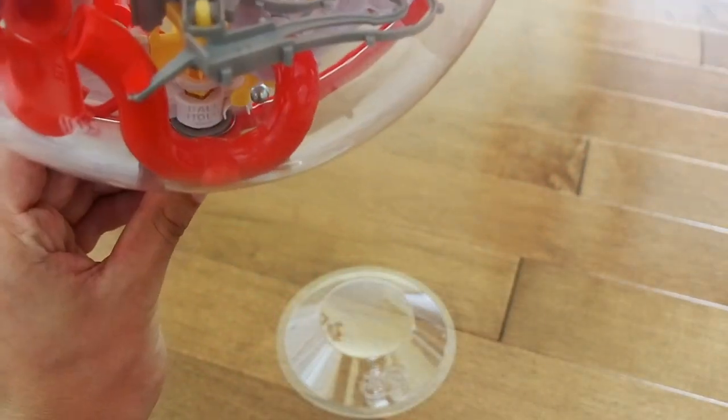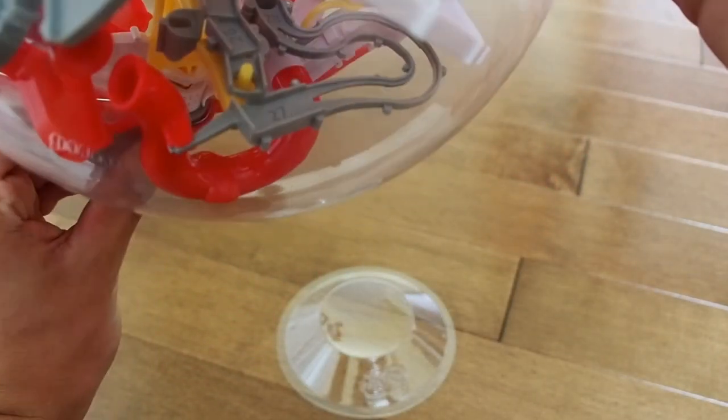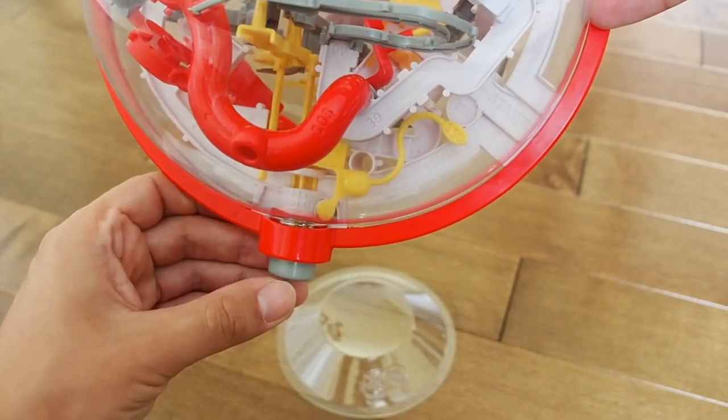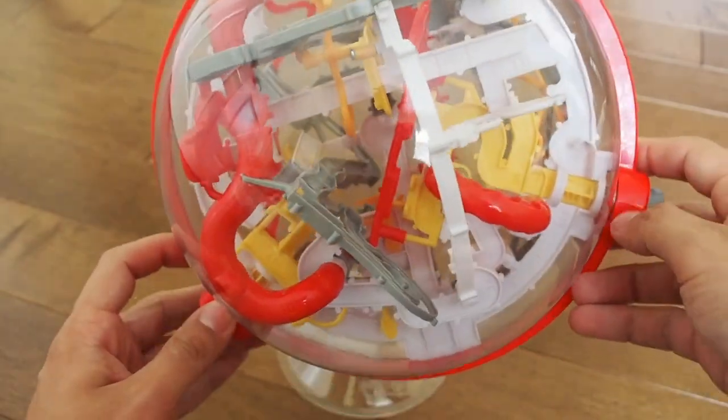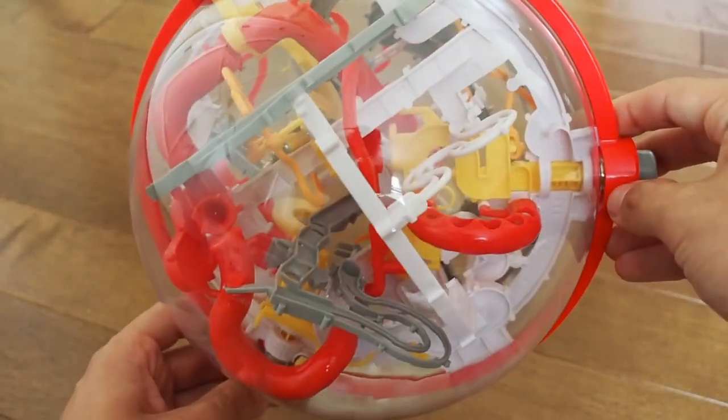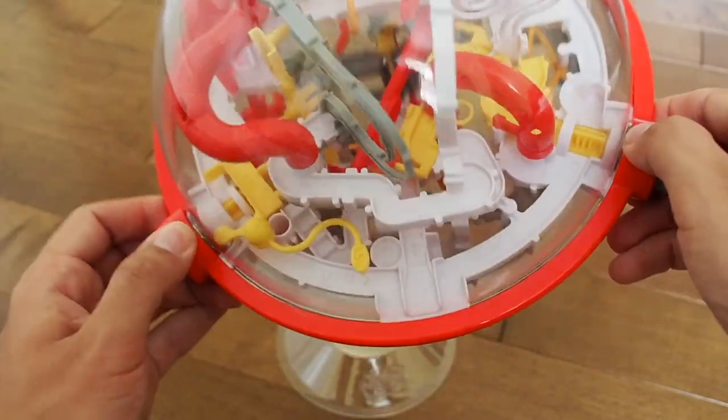One last thing to point out: there is a ball holder. If you push it up you can see it in the corner — you carefully roll the marble in, and it presses over so your marble is not rolling around. Probably should have been using that for the audio's sake throughout this video, but it is a nice little feature worth noting.